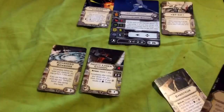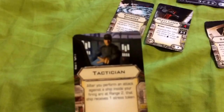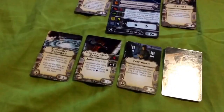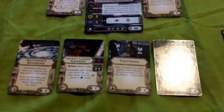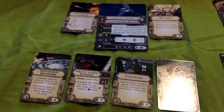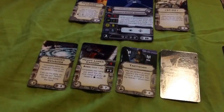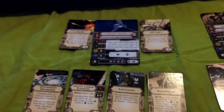For his first crew slot, we have Tactician. Tactician states: after you perform an attack against an enemy ship inside your fire arc at range 2, that ship receives a stress token. With Tactician, you want to stay at medium range from the enemy ship. In conjunction with your Heavy Laser Cannon, even if the attack misses, as long as you're at range 2 — the minimum range for the heavy lasers — that ship will receive a stress token, forcing it to perform a green maneuver and leaving it more vulnerable to the shuttle or Rexler. It's great for limiting your opponent's ability to maneuver and perform actions, setting up Rexler Brath to take the offensive.